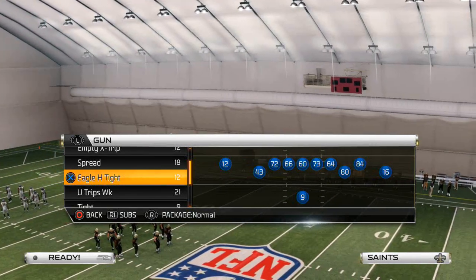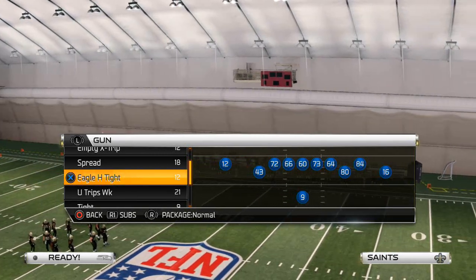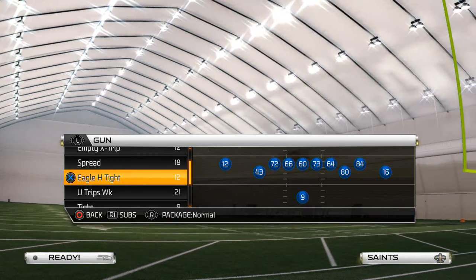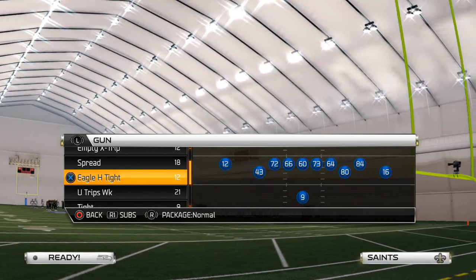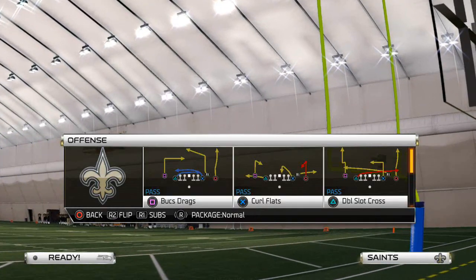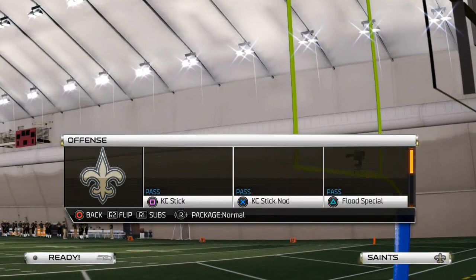The playbook we use for Minnesota is the single back bunch in combination with a single back trips. All these different formations you can use — some people like the doubles. There are several different ways to beat this, but the plays and the concept are the most specific.